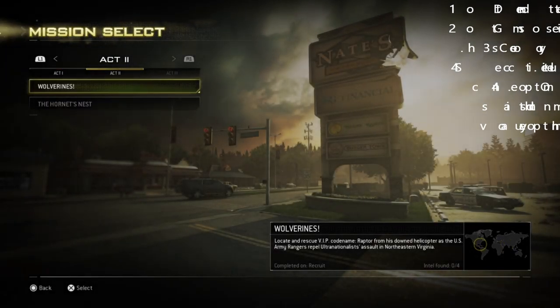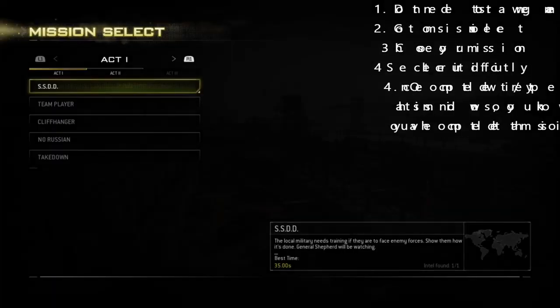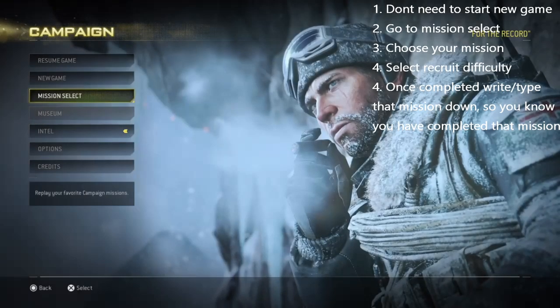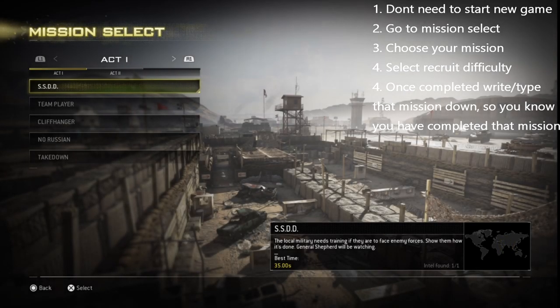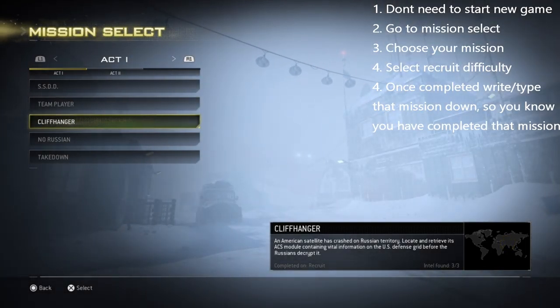So what you need to do: you can complete the campaign, you don't have to — it's up to you. Come on to mission select and you can select any mission. Said Savata did it in order, and Punkorama said you could do whatever mission you pleased. I would recommend writing it down or typing it up on your phone so you know which missions you've done, because people comment saying they're not getting the trophy thinking it's glitched — it's probably because they're not doing every single mission.